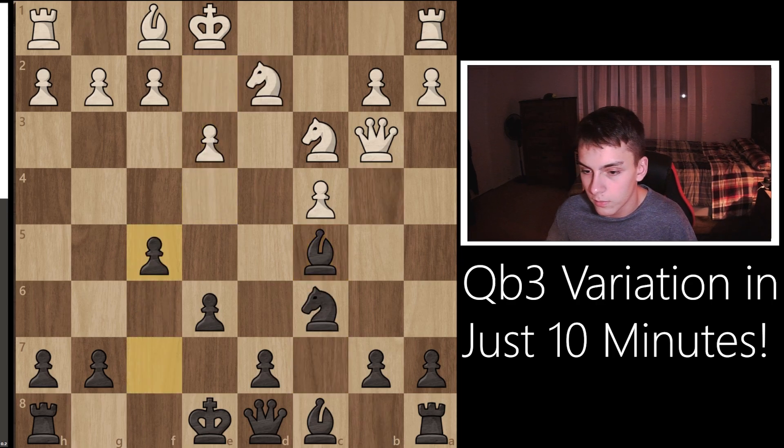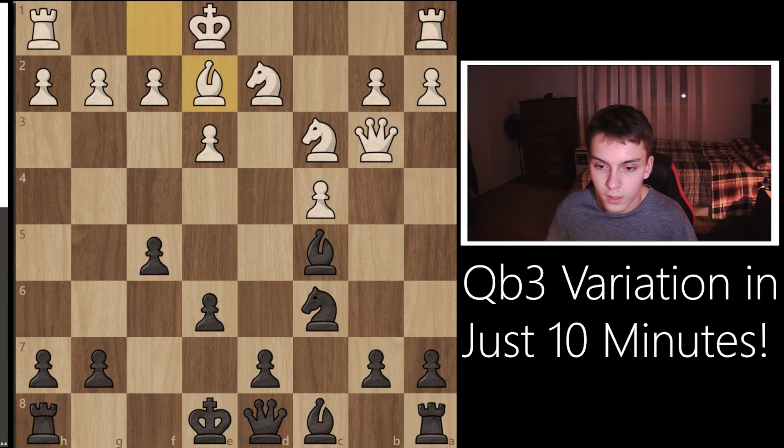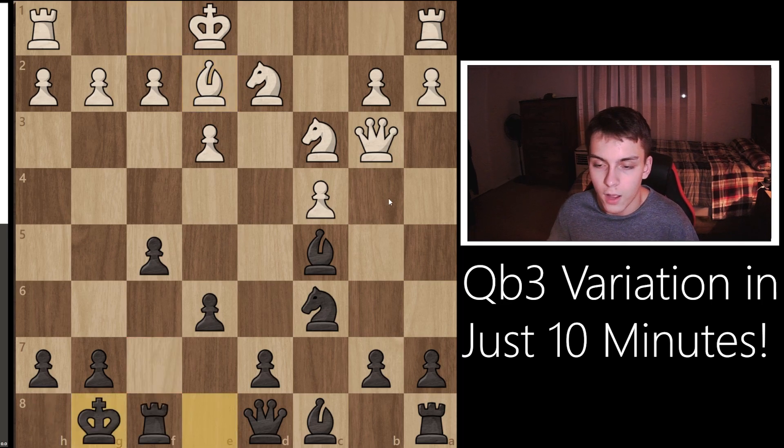After e3 and f5, this prevents any knight jump from happening — that is the main purpose of f5 — and it also helps us create kingside attacks in the future. One could argue that f5 is a weakening move, creating weaknesses along the light squares near the king, but exploiting that is very difficult. After we castle, how is white ever going to create an attack on our king? They really can't. Black has a very solid center, all of these pawns are strong and well defended, and most of white's heavy pieces are located on the queenside. So there's really no risk for our king to be attacked.